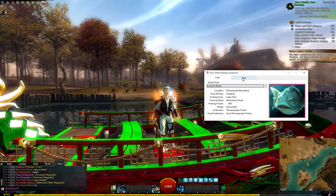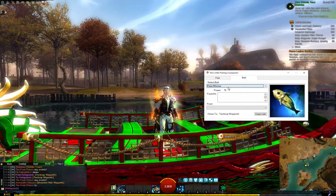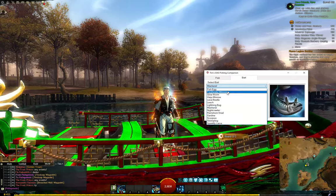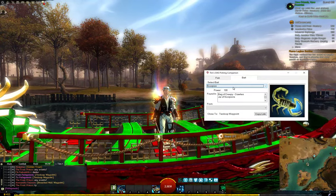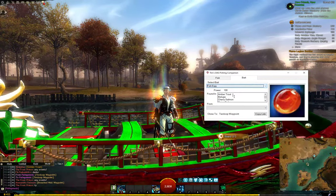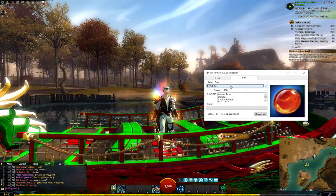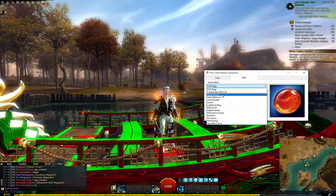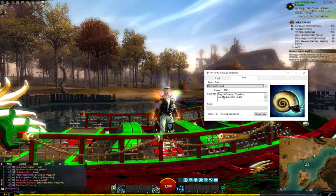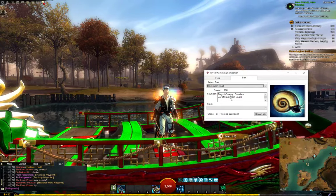Once we know where it is, I've got the bait listed there. We've got all the other options too — minnows, mackerel, sardines. It tells you which things you can get them all in. So fish eggs, for example, you can get from all those things. But we need to actually buy them. So if we go to the ram's horn snail and select that, it shows what we can get it in — a bag of creepy crawlies or a jar of ram's horn snails.